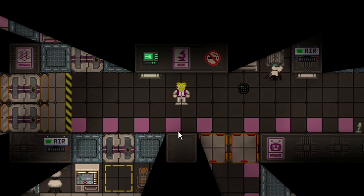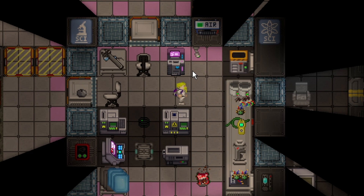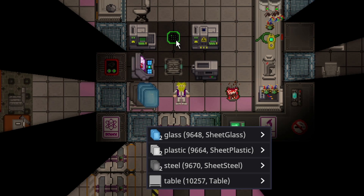There are several rooms you want to get acquainted with. Every station will have a room like this. The room will have your protolathe, your autolathe, and the R&D computer, as well as the circuit imprinter. Every station varies, but some stations will also have the tech disk terminal here as well, which I will get into for every one of these machines soon. There will also be a stack of materials next to the lathes, because you need the materials in these lathes to operate them.